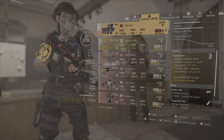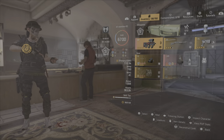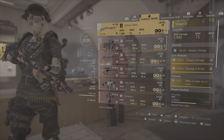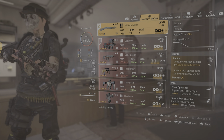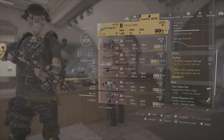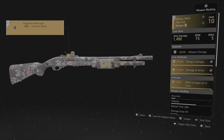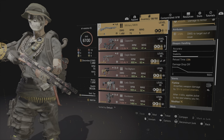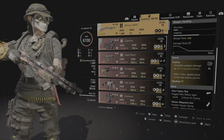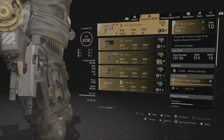For each skill tier, gain 7.5% bonus damage. I'm using the Military M870 shotgun for the talent Flatline. I'm using Technician so it can help me a lot with the mode. The mods are reload speed and also crit chance. The talent Flatline amplifies bonus damage by 15% to poisoned enemies, and after 4 kills it applies pulse to the next enemy you hit.